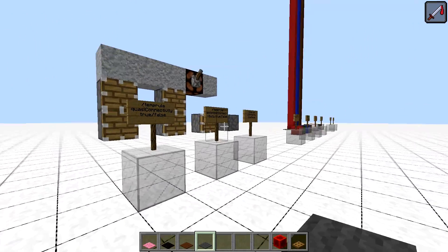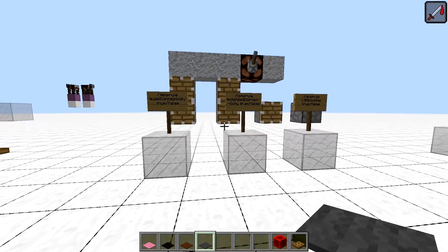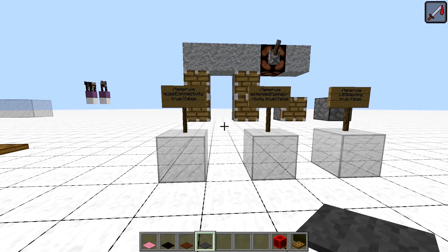Now the rest of the commands are ones you would need operator status to run, since they change the behavior of the game, but only temporarily until the next restart. First is the temporal command — it's like game rule, but it's not saved in the game files.